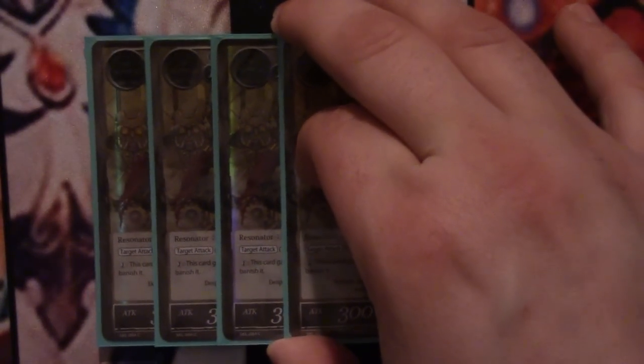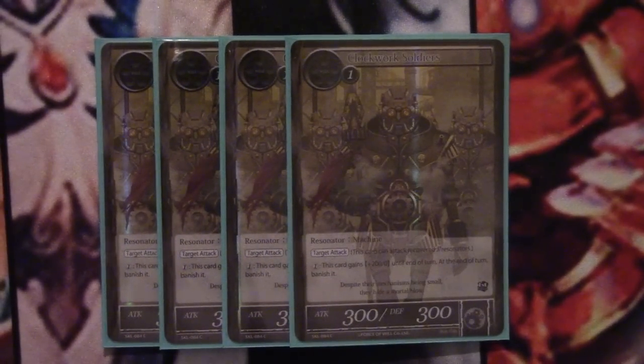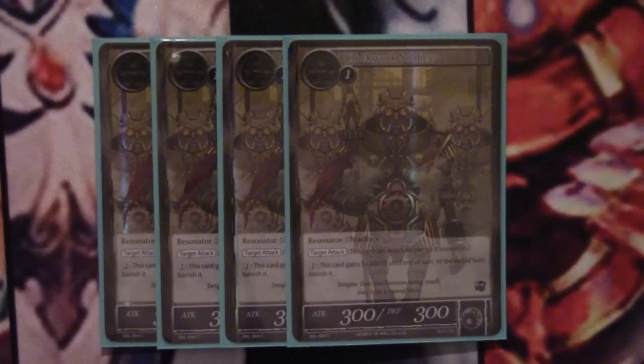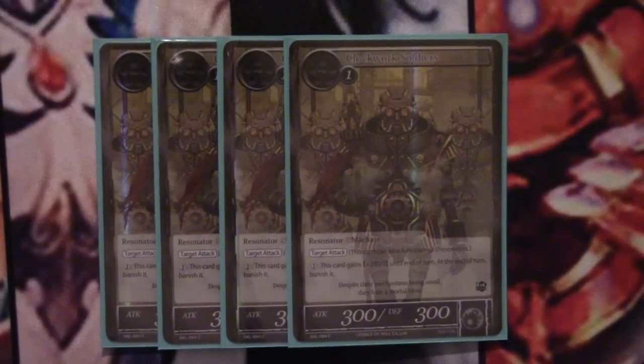Moving on to the one-drops — the deck is very, very light in these, but it's very hard to find room for everything. Four Clockwork Soldiers. This is great just to play a one-drop. It has hard attack, which I think a lot of people forget about, but also because it has the ability to pump itself — what's known as fire breathing. So if you draw it late game, that's perfectly fine as well, because if you go into a board state where it's uncontested or they're not able to answer it, you can dump all your will into it and hit them for approximately infinite damage. So this is great at any point in the game and is a great snap four-of in the deck.